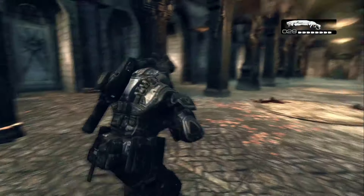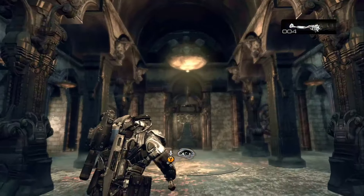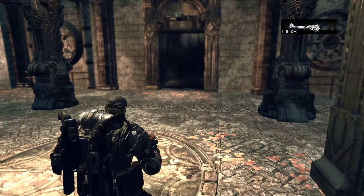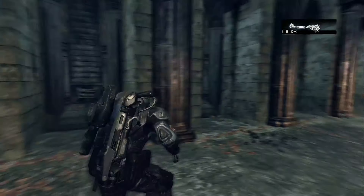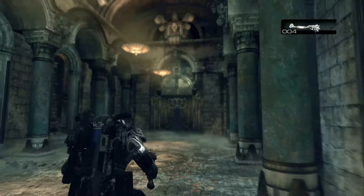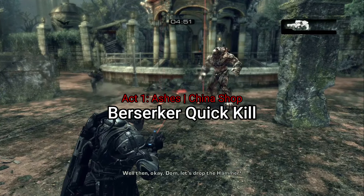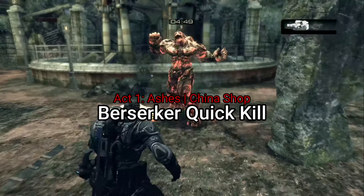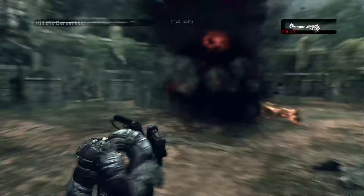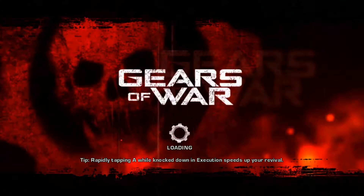But in this part where you supposedly have to lead the berserker into the doors to have her break them open, you can throw frags at them and the doors will open up, and you can go all the way down with that. On Insane, the doors have more health though, I believe. But on other difficulties, you don't have to sit here and Hammer of Dawn the berserker a million times. You can just do that. Usually she doesn't run at you like that, but it's consistent. It's super easy. Works in Ultimate Edition too.